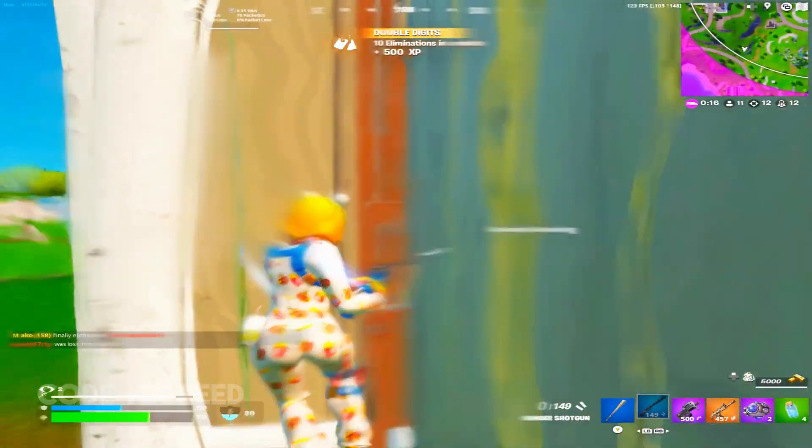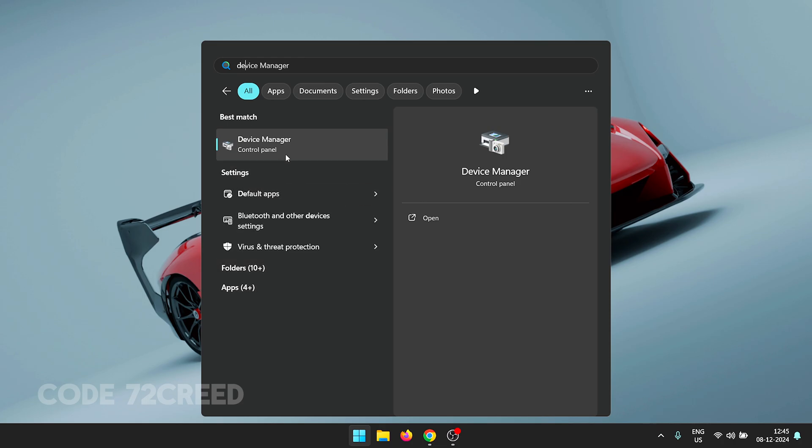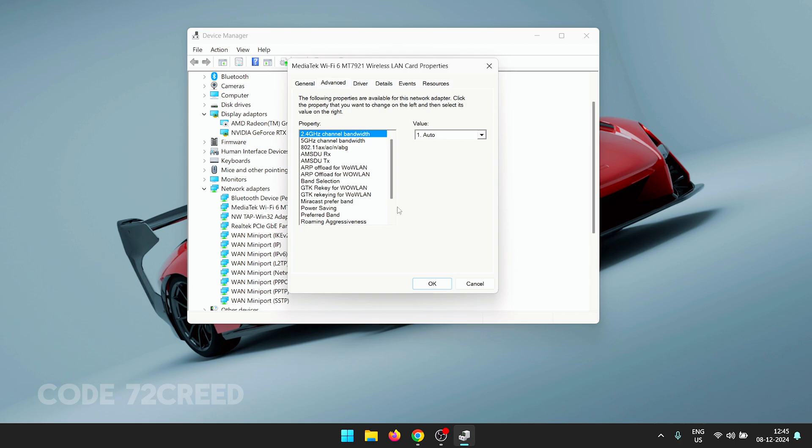Once our drivers are updated, we can apply the best settings for our network card. Head back into Device Manager, click the Network Adapters dropdown, find your LAN card, double-click it, and click Advanced. You'll see a bunch of settings to modify. For 2.4 GHz and 5 GHz channel bandwidth, leave those to Auto. For the 802.11 version, set this to 802.11ax, which supports Wi-Fi 6 — the fastest and most widely available version currently.